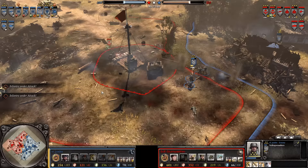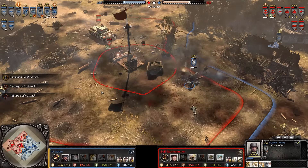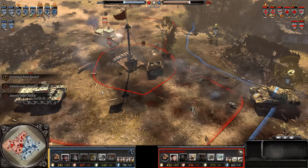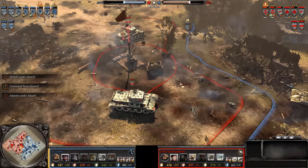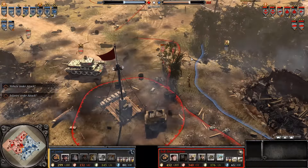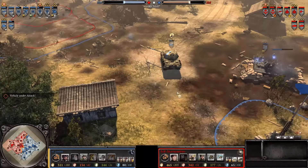These Volksgrenadiers are out in the open, taking fire from two different tank sources as well as infantry right in front of them. The Panther says 'stop picking on my friends.' The Raketenwerfer is moving super, super close but decides it's probably better to watch the animals from farther away and not fall into the feeding zone.